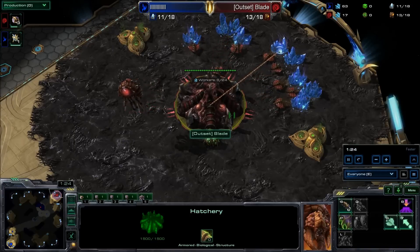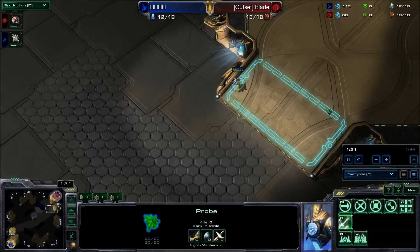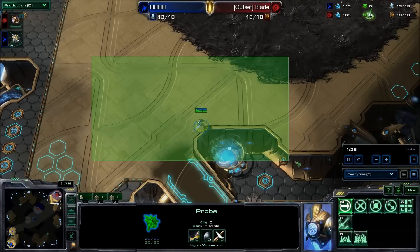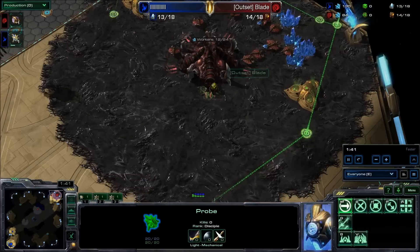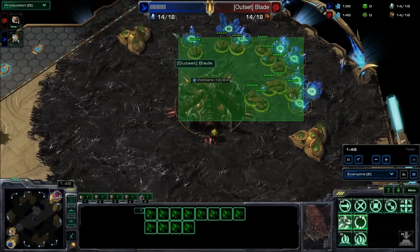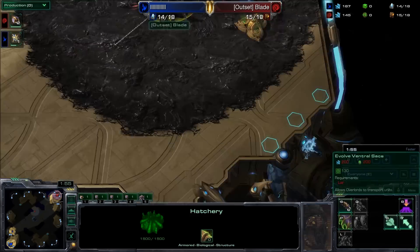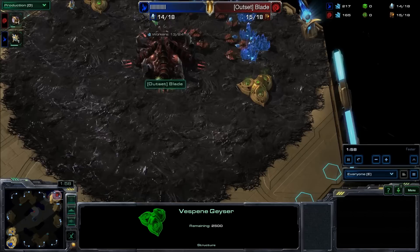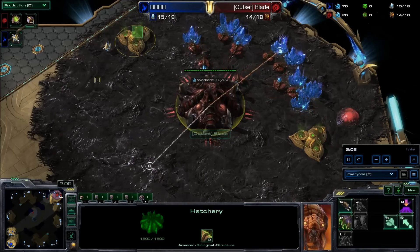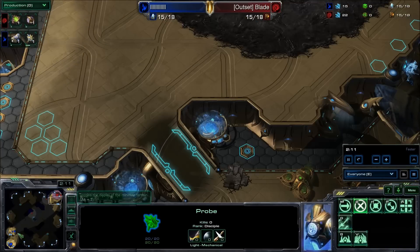A lot of ways that some players like to react to cannon rushes are one-base Nydus, which never works anymore, or some sort of one-base all-in. You're going to notice that he does a heavy cannon rush, and this would freak a lot of Zerg players out and make them think 'I have to kill him now, I can't play a macro game.' Because what you want to do is get roaches — they're just the best way to break a cannon rush. With what this guy does, you need roaches, otherwise you're going to be stuck on one base the whole game, and that's what he wants.